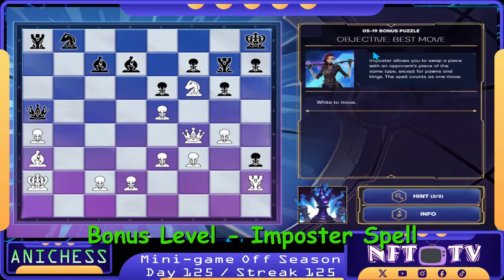For the Bonus Puzzle of Day 125, we have the Objective Best Move and we have the Impostor Spell. So we will swap places — our first move is to use the Impostor Spell on our Rook in H2. Then we swap places with the Rook in G7, sacrificing it as our first move.